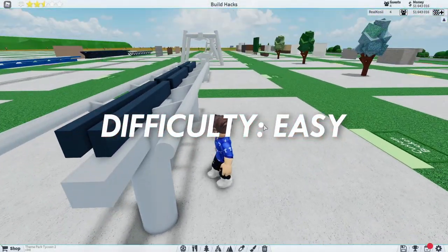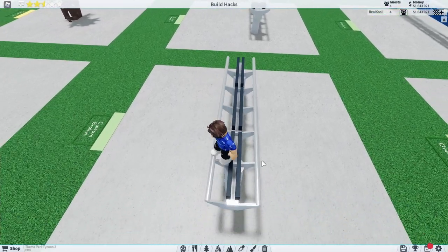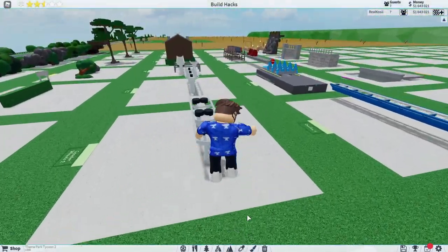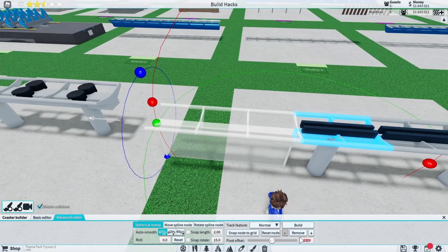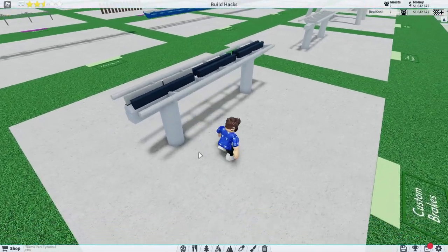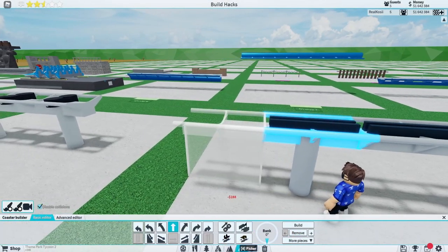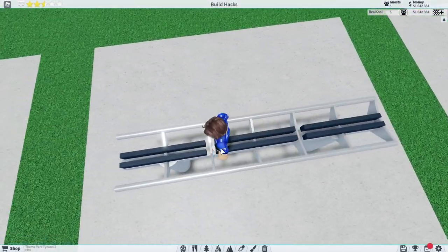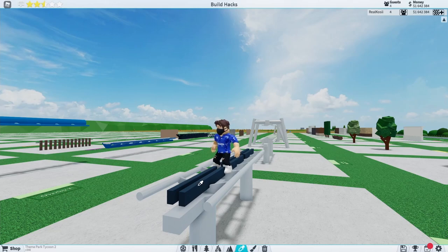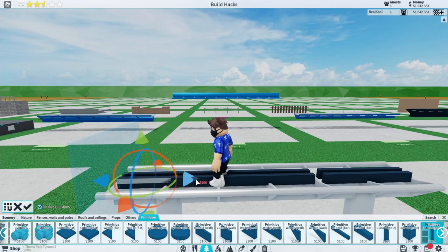Now we're on to custom brakes, which is something I really like how it turned out because it's very simple. There are normal brakes in the game but some are a little bit meh, so you can make your own custom brakes. You may want to overlay these with your actual in-game brakes — even when you do add the brakes it still doesn't look bad. This can also kind of work for an LSM or LIM launch because it kind of looks like magnets, though you may want to change the colors. Basically the way this works is we just have a bunch of little primitives all next to each other going along like so.